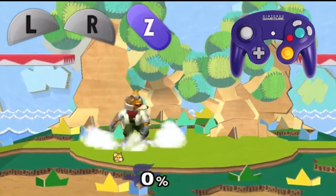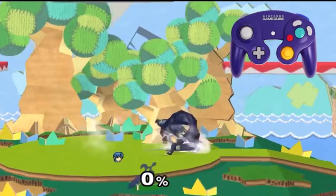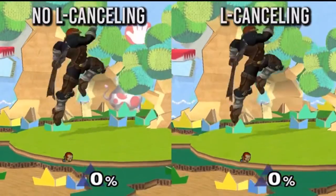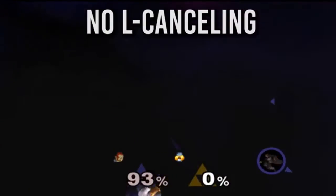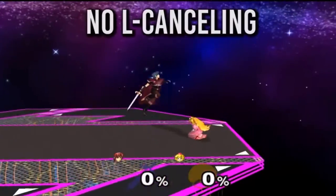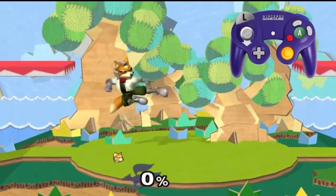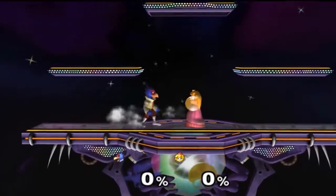Last, we are going to talk about L-canceling, also known as lag canceling. It can be done by pressing the L, R, or Z buttons to make a move's ending lag come out faster. There's a 0.1 second window to do this, but it's a major help for especially slow moves so that you can punish very quickly. It's one of the most incredibly important things in this game to master, because if not, you're going to get punished really hard. Moves that would be safe without canceling become unsafe, so you have to master it. And especially in long combos, being able to L-cancel consistently is so, so important.